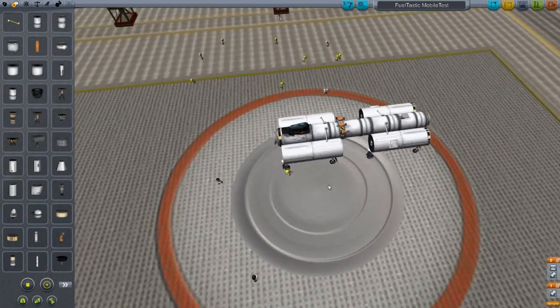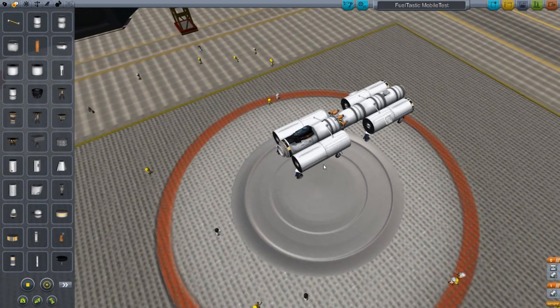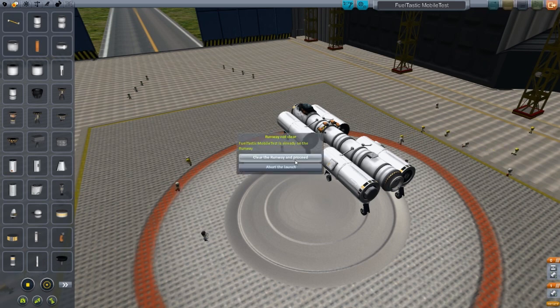Fuel-Tastic generates liquid fuel and oxidizer from electricity — it's basically a generator to exchange them. On the front we have a separate unit, the mobile driving unit, driven by a Kerbal, with a docking port on the front. The back vehicle is a drone with a drone brain, some solar panels, the Fuel-Tastic tank in the center, and another coupler on the back so it can connect to our other vehicle.